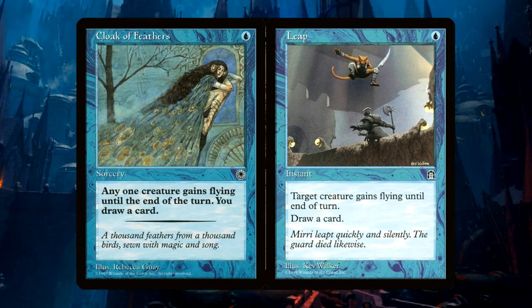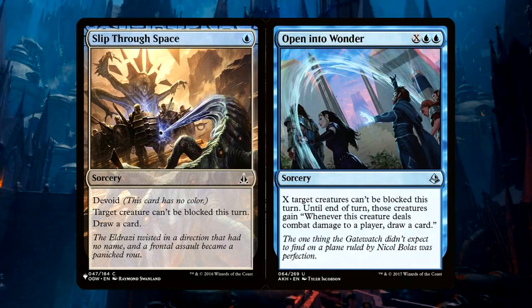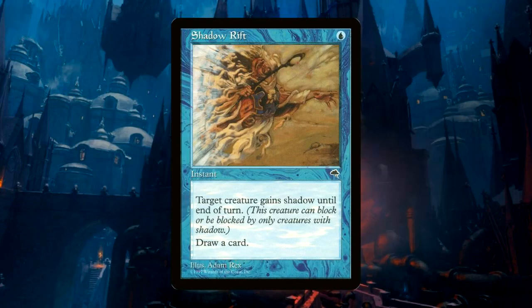So how do we get this guy up to speed? Well, there are a ton of little spells that grant evasion that can draw us into the solutions to our problem. Cloak of Feathers and Leap grant flying with a nice little cantrip. Slip Through Space and Open Into Wonder do similar things, giving the creature unblockability and drawing us cards. And Shadow Rift gives us — you guessed it — Shadow.